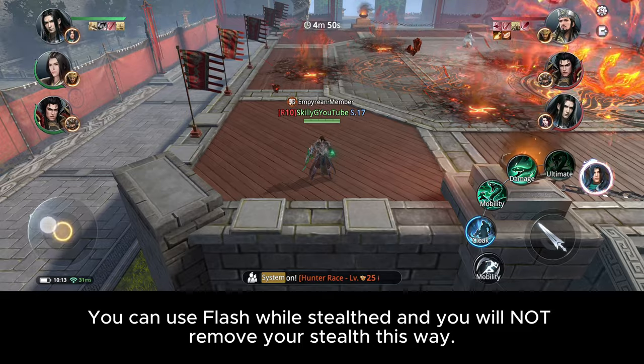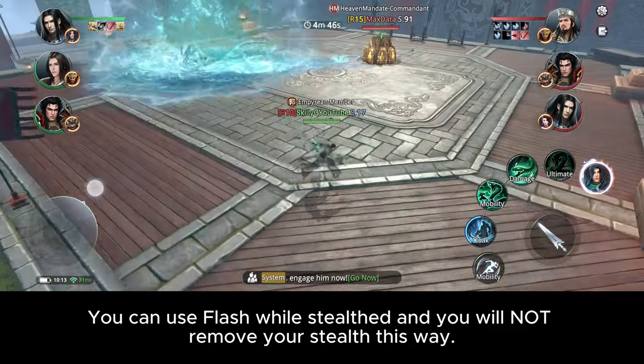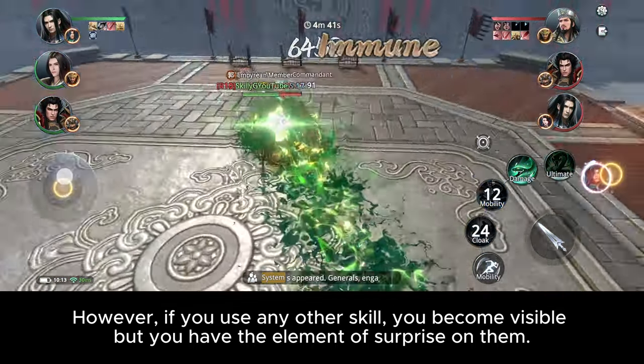You can use Flash while stealthed and it will not remove your stealth. However, if you use any other skill, you become visible — but you have the element of surprise on them.